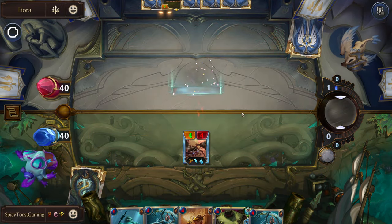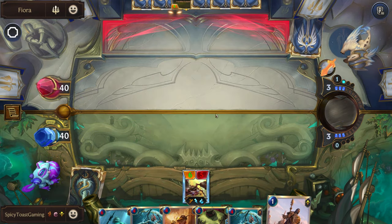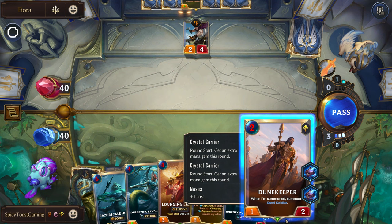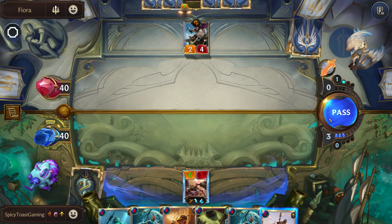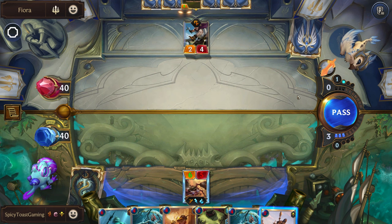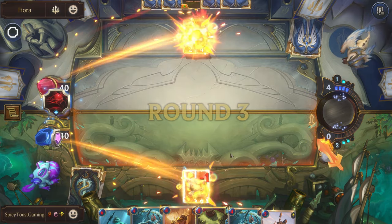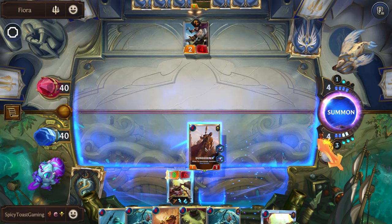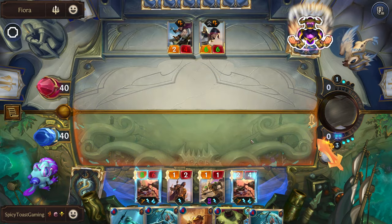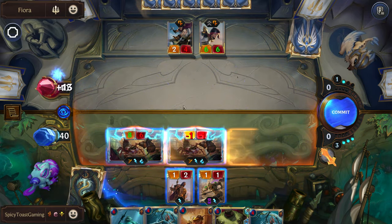At least we're already controlling the early game and our units are just going to keep scaling up. We're gonna have to pass sadly — this sucks because if we play it he's going to immediately attack and kill it, and if we don't play it there's a good chance they're just going to end the round. Yep, there it is. So that really sucks — oh well. Attack like this, and this still won't quite be enough so that actually won't work. Just attack like this, get some damage down.